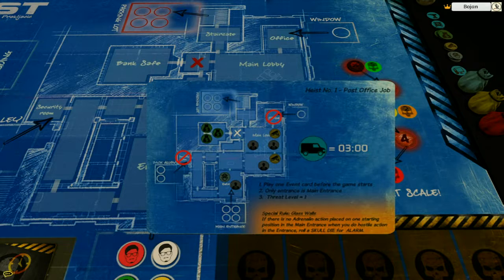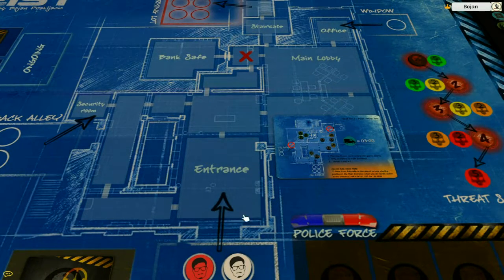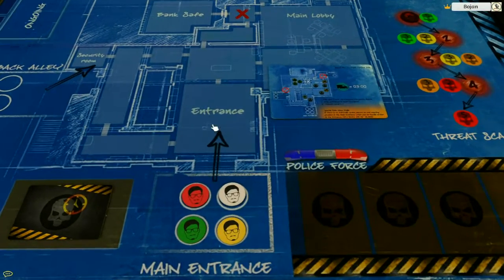There are also some special things. It says to play one event card before the game starts — so we're going to have a special event, something unplanned. It also says the only entrance is the main entrance. As you can see, the back alley and window are closed off, so this is a small map. The threat level starts at one. There is a special rule called Glass Walls — if there's no adrenaline action placed on the starting position in the main entrance and you do a hostile action in the entrance, roll a skull die for alarm. Basically, imagine the entrance has glass walls, and if you do something hostile inside, people from outside are going to see and call the police.